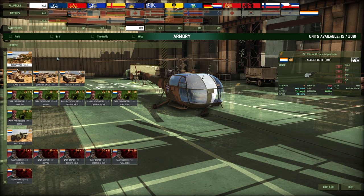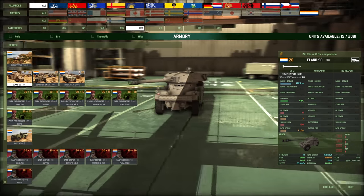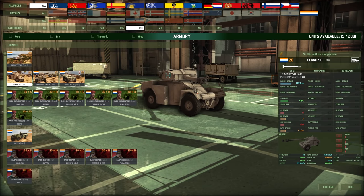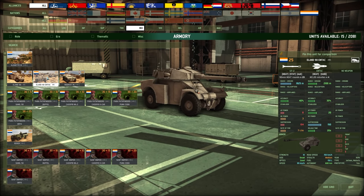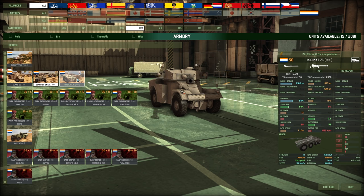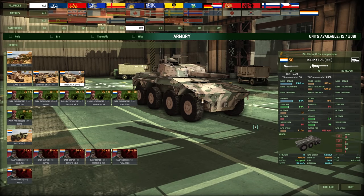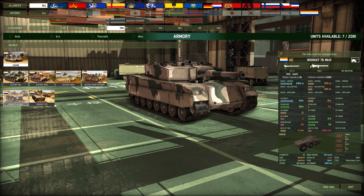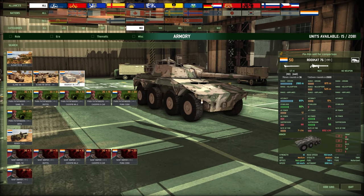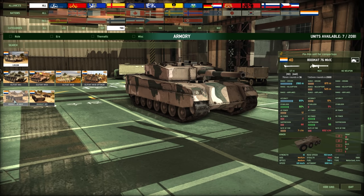Under Recon we have the Alouette — the same helicopter as the CP/CV. We have the Alouette 90, which I think I've seen before in Wargame, maybe French — it's just got a 90mm gun on a recon vehicle. And we have one with an ATGM: 35% accuracy isn't that great but 20 AP is pretty good. So when you hit, you hit pretty hard. Then we have a Roikat 76 with a Recon role — very good optics versus medium optics, not horrible. Very good optics is obviously better, and it's only a 10-point difference between the 76 and 105 versions. So the Roikat 105 is actually in a very good spot.